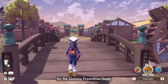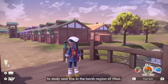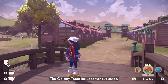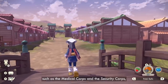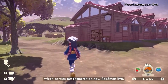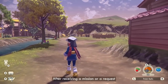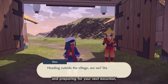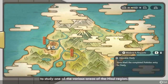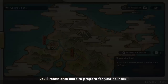Jubilife Village is the center of operations for the Galaxy Expedition Team, a group made up of people who have come from different regions to study and live in the harsh region of Hisui. The Galaxy Team includes various Corps, such as the Medical Corps and the Security Corps, as well as the Survey Corps, which carries out research on how Pokémon live. Jubilife Village will serve as the base for your surveying missions. After receiving a mission or a request, and preparing for your next excursion, you'll set out from the Village to study one of the various areas of the Hisui region. After you finish your Survey work, you'll return once more to prepare for your next task.